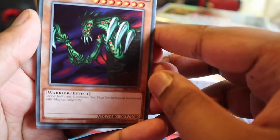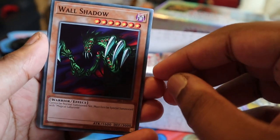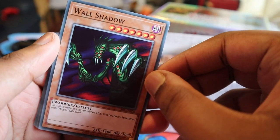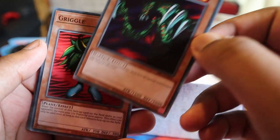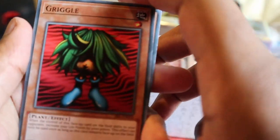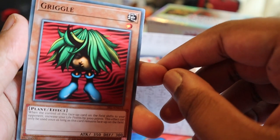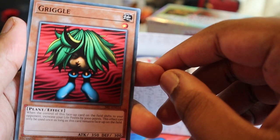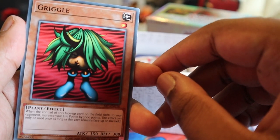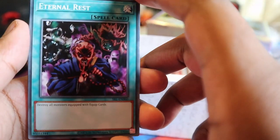Wall Shadow - cannot be special summoned or set, must be special summoned with Magical Labyrinth. I think this is a card the Paradox Brothers used. Griggle - I'm not familiar with this card at all. When control of this face-up card on the field shifts to your opponent, increase your life points by 300 points - this card's gonna be trash.